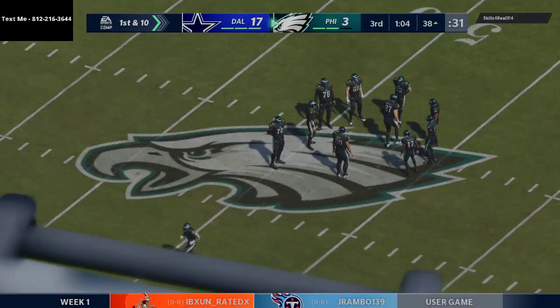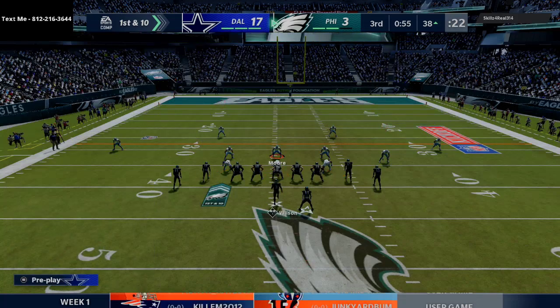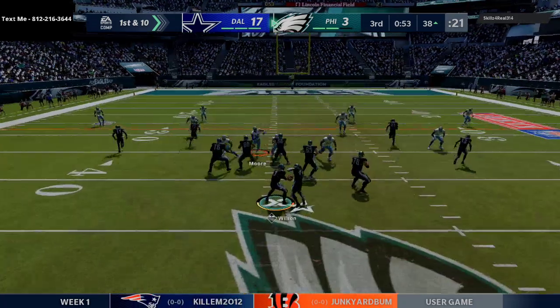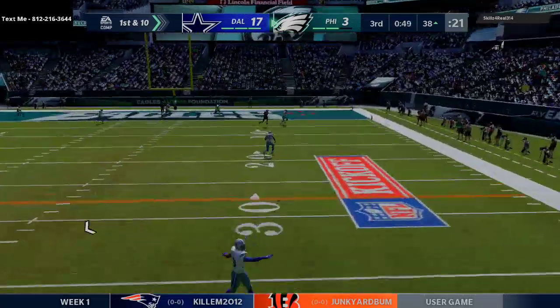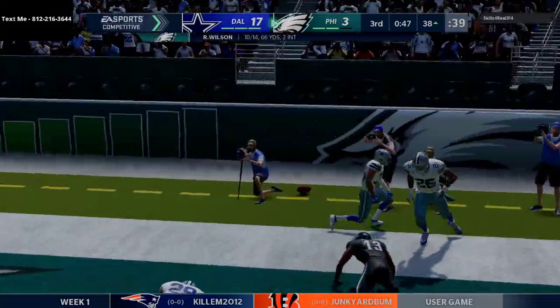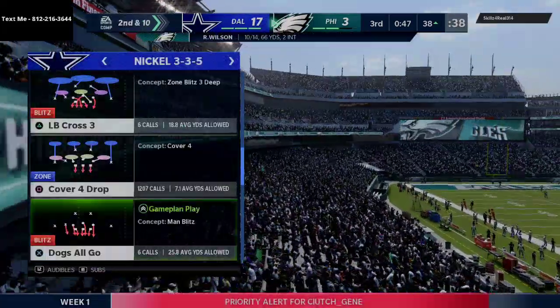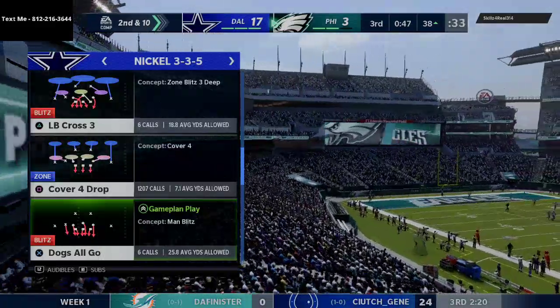He's going gun tight offset. Keeping everything in front of us with the spy out there. If he runs the ball we have options. Clicking off the user, sending the spy forces him to lob it over the top — and unfortunately we drop another interception in the red zone. That's our third dropped interception in this game.